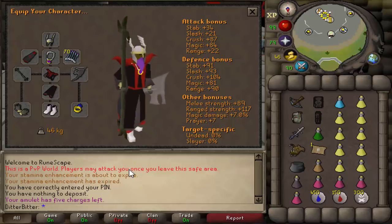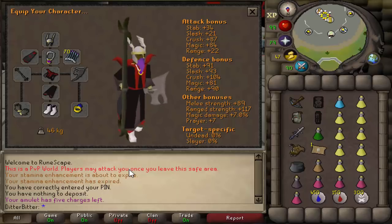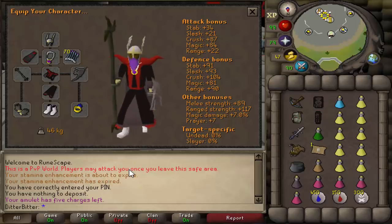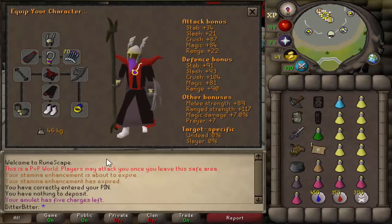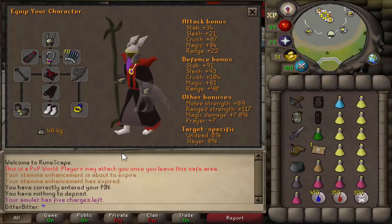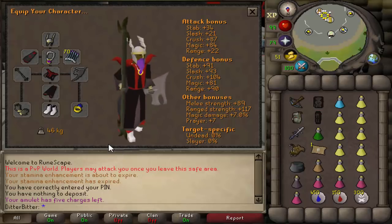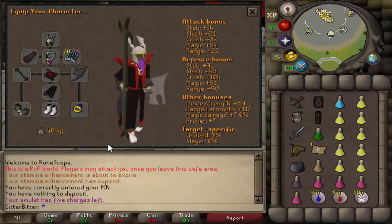What is up guys and welcome back to the second episode of my new series, Welfare to Max. If you guys did miss the first episode, it explains everything there, go check it out, there's a link in the description. Anyway, yesterday we started out with a full salad, with a staff of water and a holy book, rune gloves. We've basically upgraded everything since then, apart from the glory and the recoil, and we'll be looking to upgrade that today. So we pretty much got brand new gear.